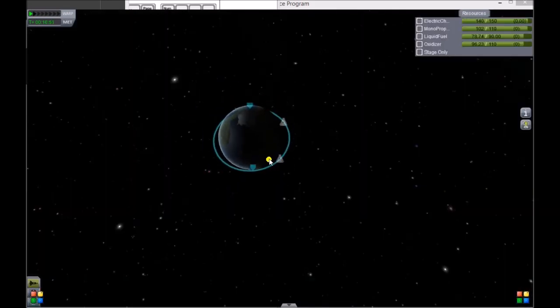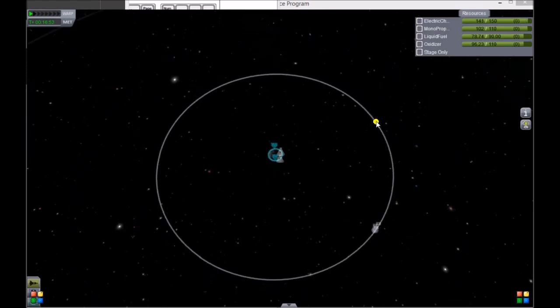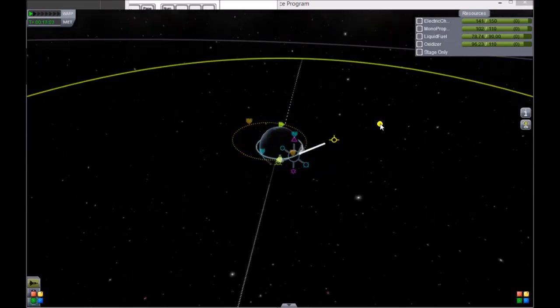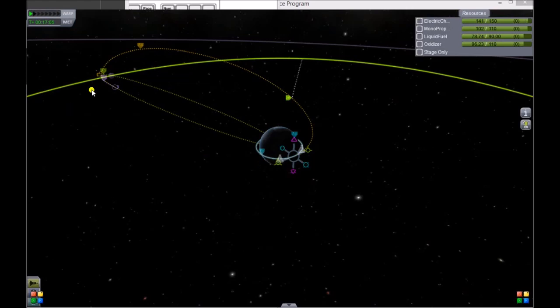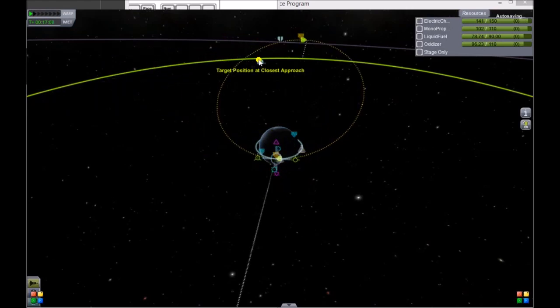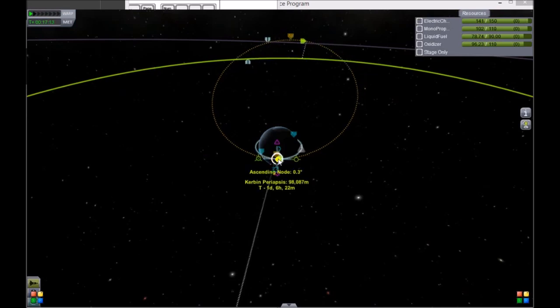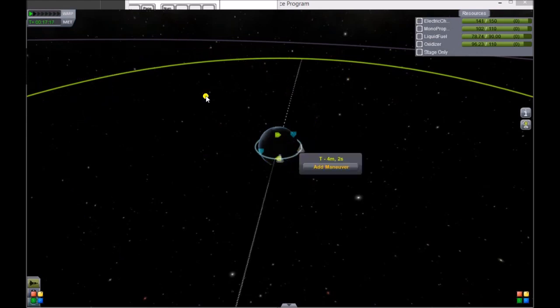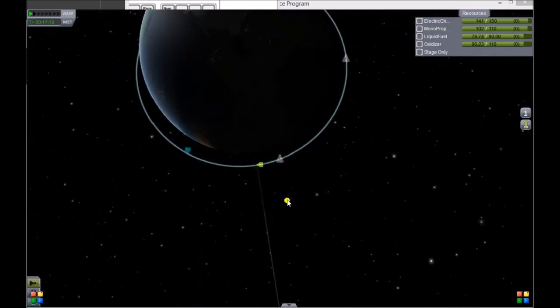We need to create a maneuver that's very similar to how we got to the moon. My little trick is to just add a maneuver anywhere, accelerate to how fast you need to be to get there, pay attention to where the target's going to be and where you're going to be, and drag the maneuver node until they meet. It's virtually the same concept for rendezvous.